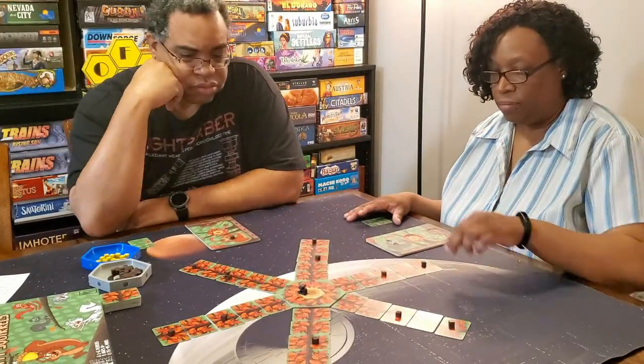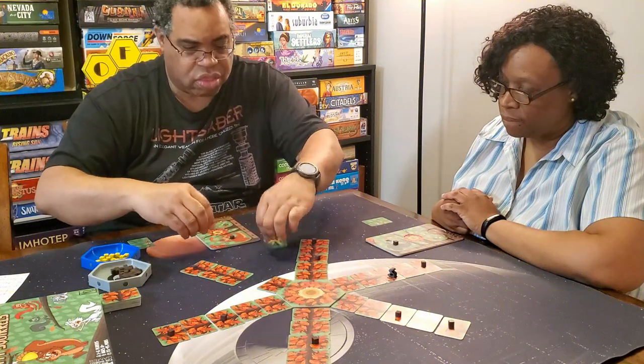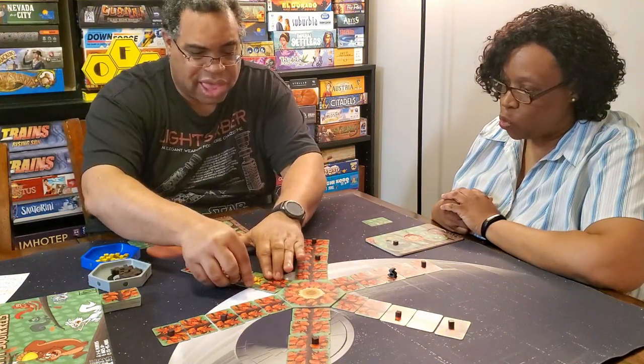This game is really interesting. You have three action points on every turn — everybody gets three action points. You have six actions you can do. You can do a move action, which costs one action point. You can do a flip action, where you flip over a card that was placed down — that's also one action point.